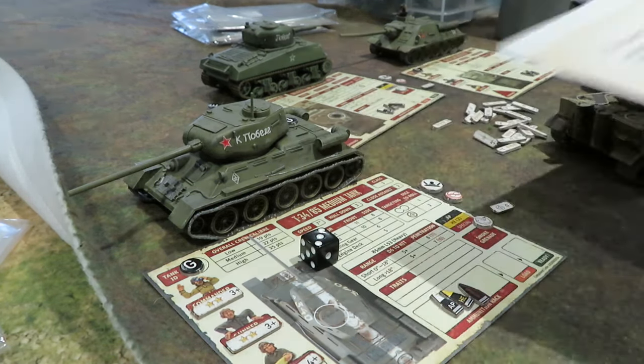Finally the Jagdpanther, number five, is halted and unloaded. His unbuttoned three-star commander takes a free spot of the SU-100 on the hill — needs two-plus, rolls a six. Spotting confirmed. For his tactical action he attempts a force load — his three-star gunner needs three-plus and rolls a three — success. The AP round goes straight to the ready slot. The Jagdpanther is loaded and ready to fire. End of Action Phase Two of Turn Two.